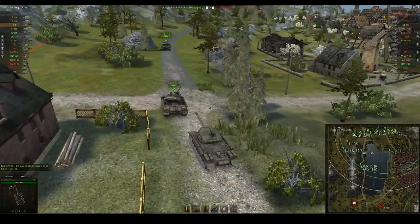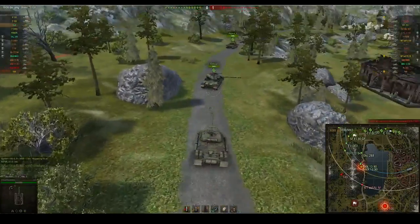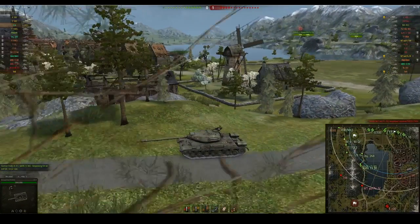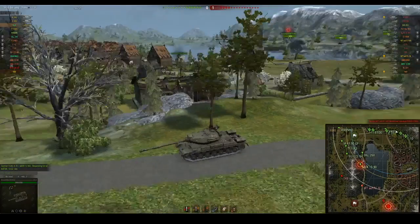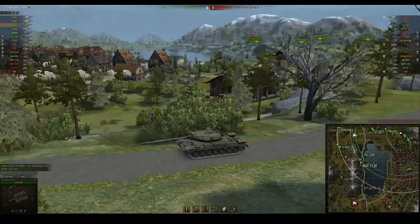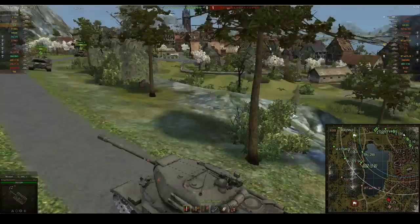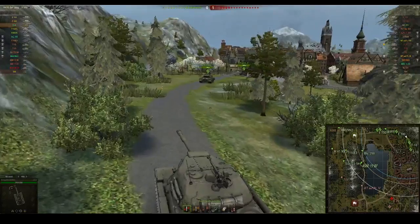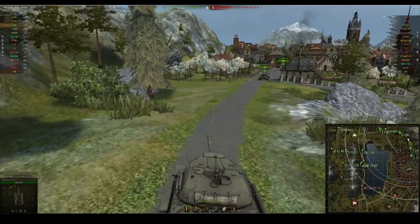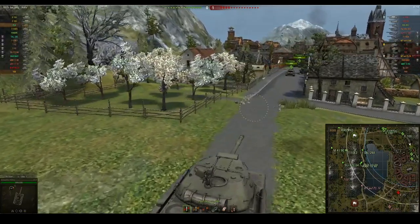He's got the heavy tank advantage with both T10s coming this way. The FV4005 is coming, 268 and E3 have gone down the middle, the SU and the M41 have gone to the valley — a decent setup for the team, looking to do some damage early on.